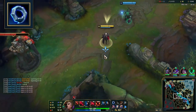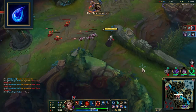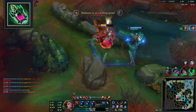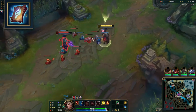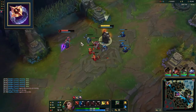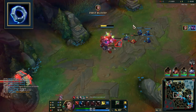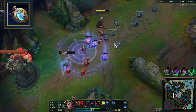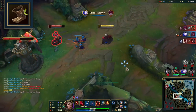Starting items: Doran's Ring plus 2 HP pots is the most common start. You can start Tear of the Goddess if you plan on building Seraph's Embrace, or still take Doran's Ring and pick up Tear on your first or second back. Corrupting Potion is only for hard trades where you can abuse the burn with auto attacks. Early buys: Lost Chapter is your first main goal in laning phase, solving most mana issues and building into your mythic. Dark Seal is a solid quick buy if you base with less than 400 gold. Stopwatch can be game-changing against champions like Zed or in early teamfights, and is great if you're building Zhonya's Hourglass anyway. Pick up Boots of Speed when you have the extra 300 gold, or prioritize them to dodge skillshot champions.